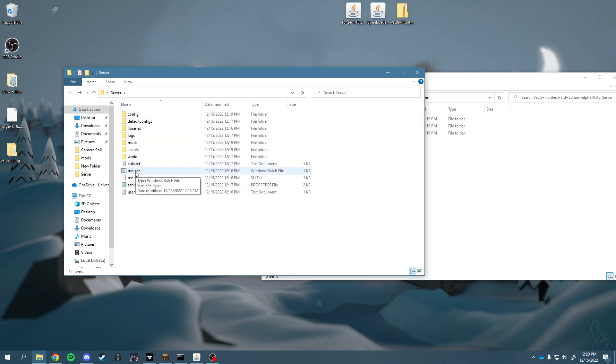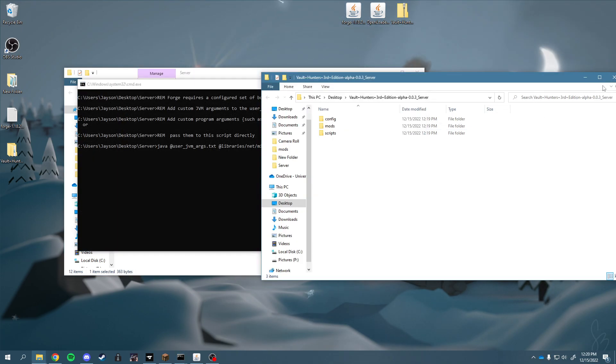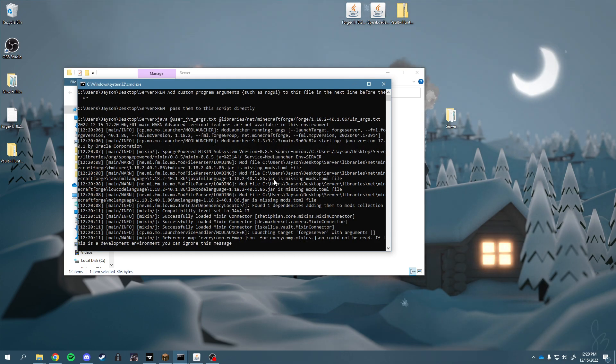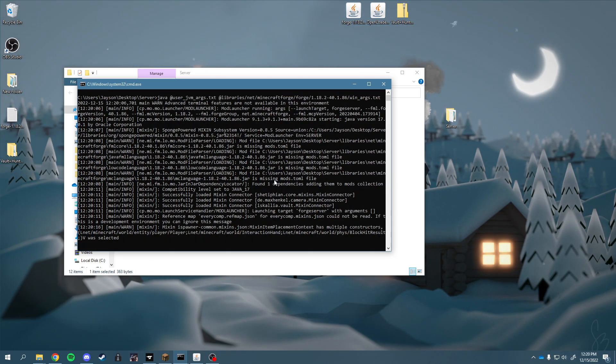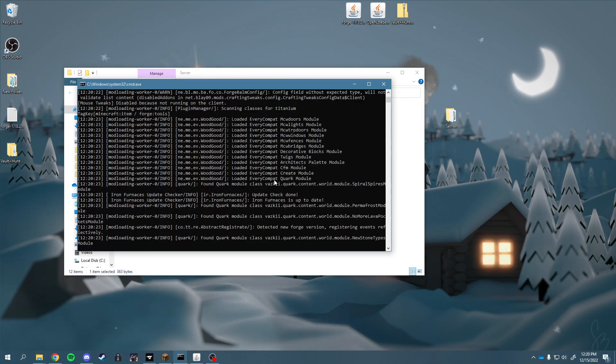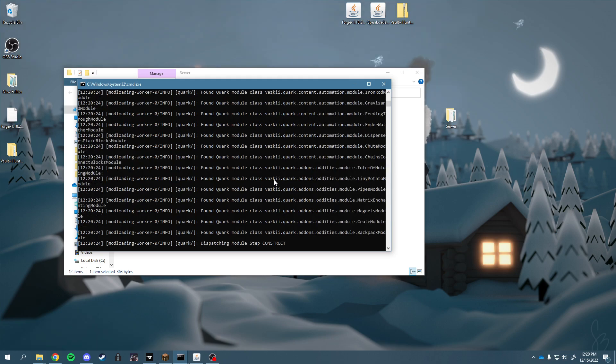Now we can hit run.bat and it should actually run the server. You shouldn't get any issues with launching and everything should be fine — people should be able to connect to your server as long as you have done your port forwarding correctly. There are other tutorials on how to do that; there are literally hundreds of those videos.